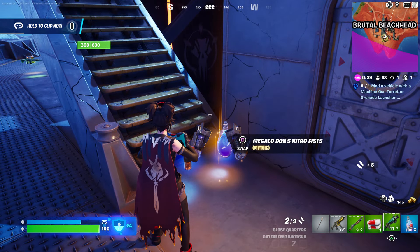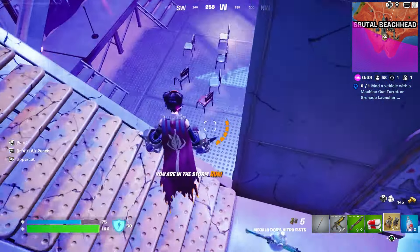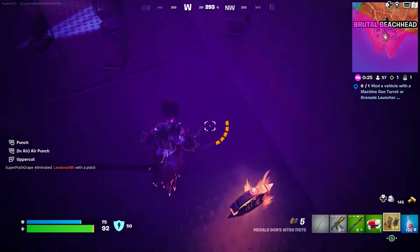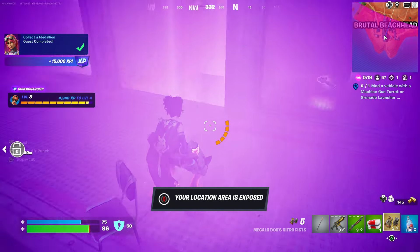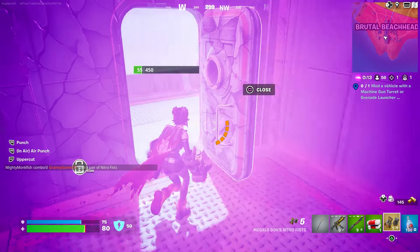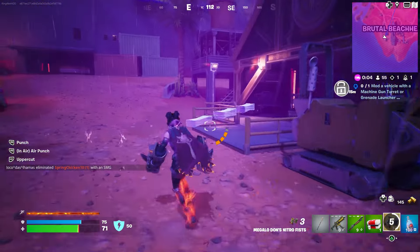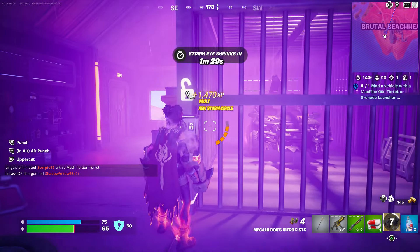He will also drop the fist, which we actually got earlier. He will drop the medallion, and he's also going to drop the nitro splash — you can find that in a regular chest too. Grab the medallion right there; that will complete one of your challenges and unlock the card that is in the item shop right now. It costs 1000 — actually it's 1800 V-bucks. Come over here, open it, and stand right here — you want to lock that.